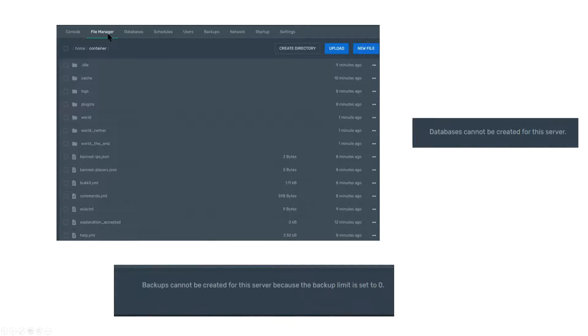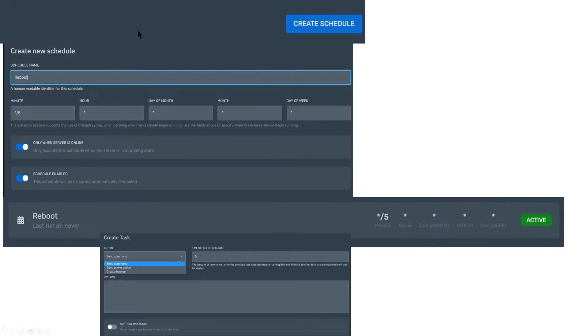Starting with the file manager — you can go ahead and select it to quickly adjust and edit files directly without having to FTP onto your server. You can't drag and drop files into here without FTP, but it's fairly easy to use. Databases cannot be created on the free plan, and backups cannot be created either — they're set to zero. However, you can FTP using something like FileZilla and back up your Minecraft server yourself.